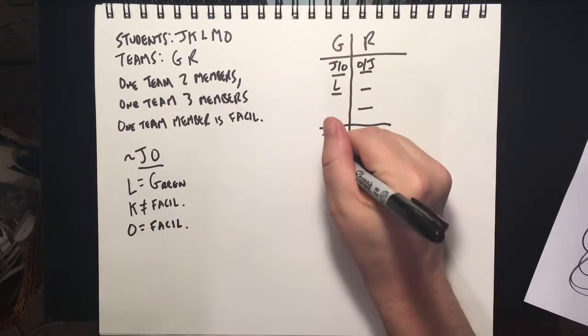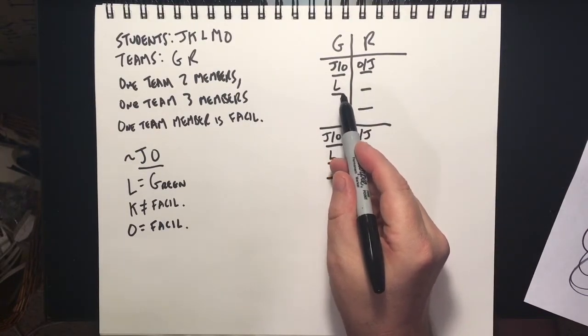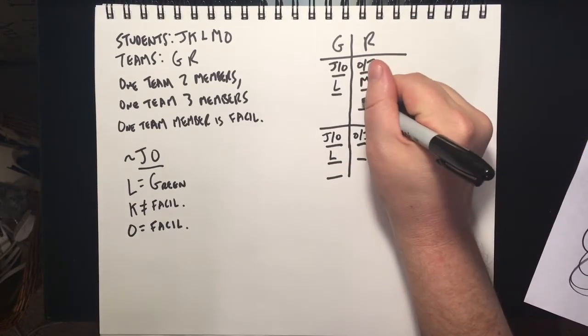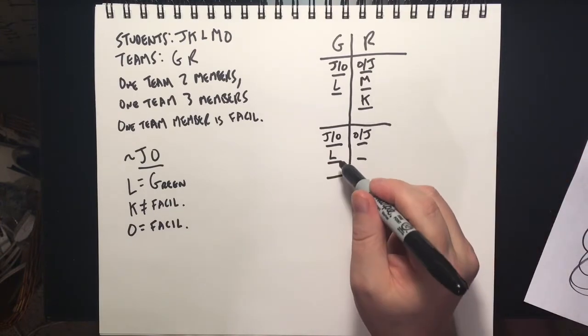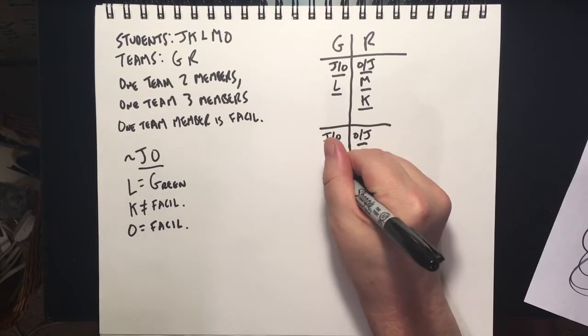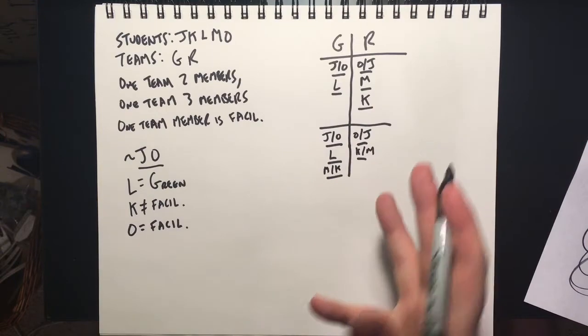L is on the Green Team in both sketches. Looking at the first sketch, the Green Team is already filled up. Who's left over? M and K. Coming down to the second sketch, M and K are still left over. So one sketch has the Red Team as M and K, and the other has K and M. This game is basically done.